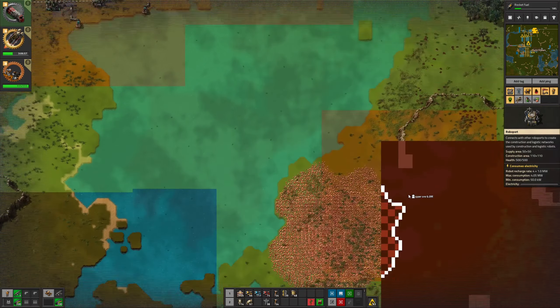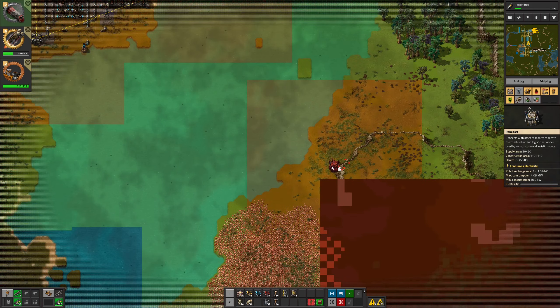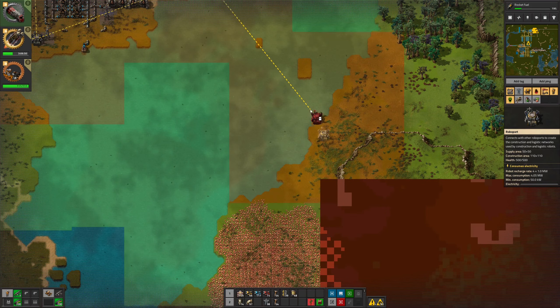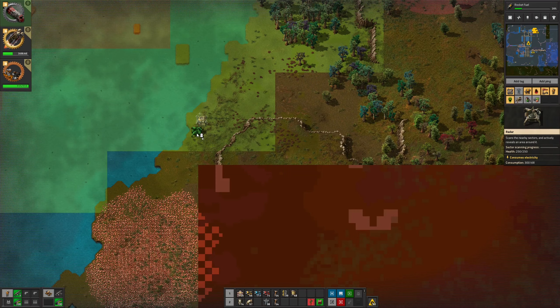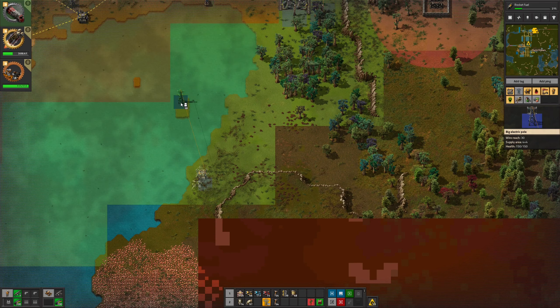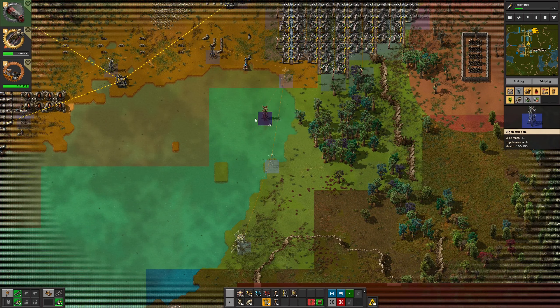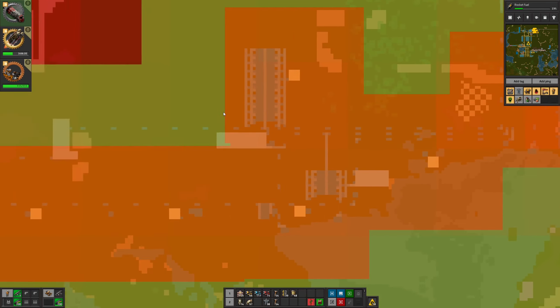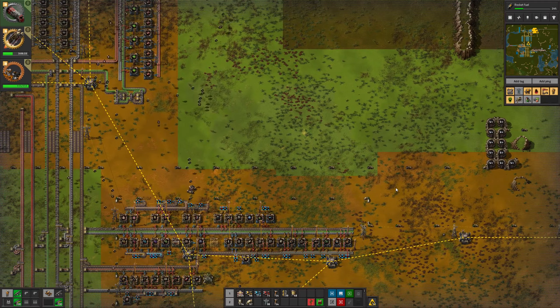To get to the copper I can just come down here. Can I reach across there? I can — nice. Now I'm going to figure out how to get power across there as well. That doesn't reach, well I can just go around there. That's all working nicely.